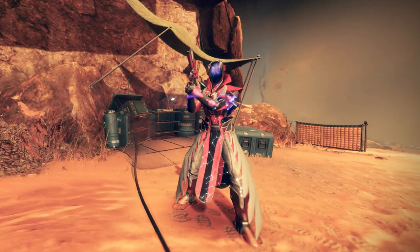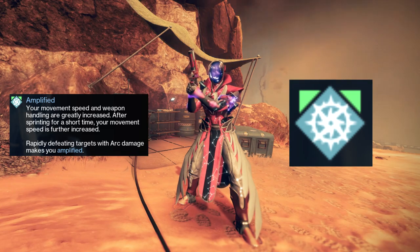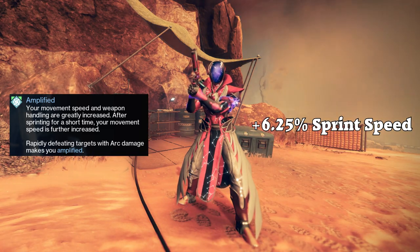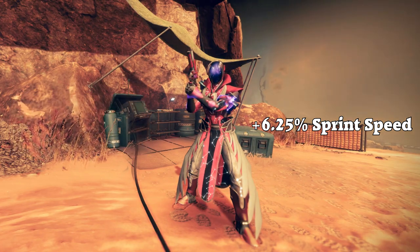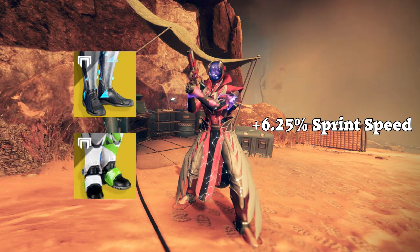This is going to be a short video going over the Amplified buff and other sprint speed changes in this update. Basically, Amplify gives you a 6.25% sprint speed increase. This is equivalent to one sprint speed boost, like Transversive Steps or Dune Marches.